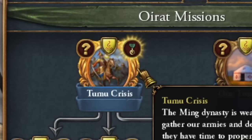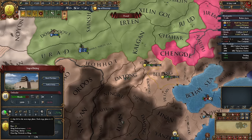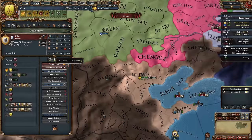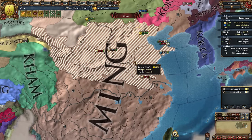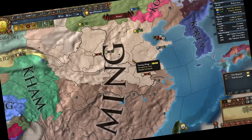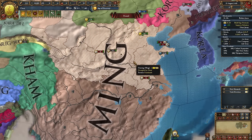I decided not to use this mission yet — I still prefer to quickly conquer fortresses. Chinese armies were really few at this point. Beijing fell after a two-year siege, and thanks to that, the entire northern part of China came under my rule, at least temporarily, because the bot likes to quickly retake these territories.